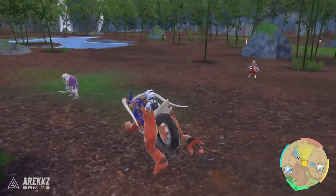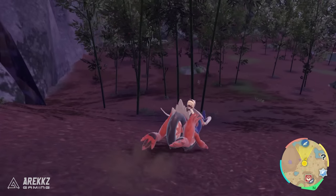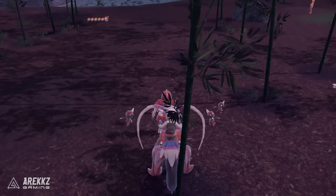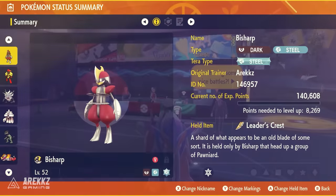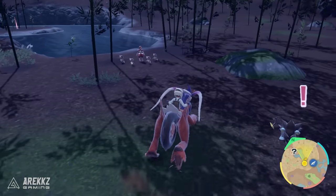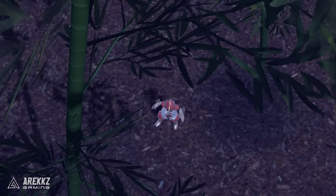However, there is a very specific condition. When you wander around here sometimes you'll see a Bisharp wandering around on its own, but that is not the one we are looking for. Occasionally you will see a Bisharp surrounded by a collection of Pawniard, and this is very important because this is the Bisharp that you need to encounter and catch. The reason for that is because when you catch one of these, if you go and check the summary it'll actually be carrying an item called the Leader's Crest. It says a shard of what appears to be an old blade of some sort. It is held only by Bisharp that head up a group of Pawniard.